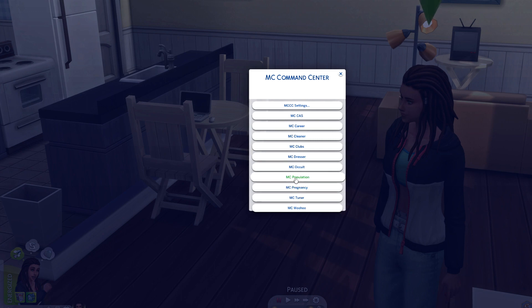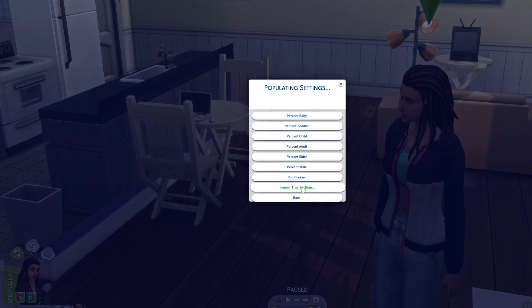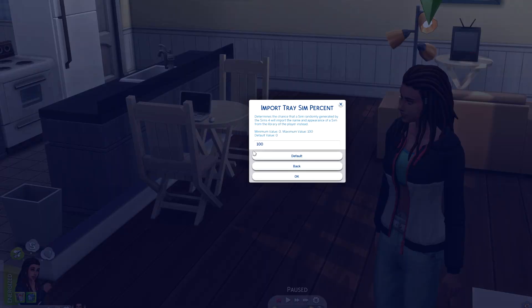The biggest thing I use this mod for is to keep my town populated with the current townies already in the game — specifically my own sims from my gallery, not EA townies, because they never come out looking good. So under MC Population, go to Populating Settings, and right here under Import Tray Settings, set Import Tray Percent to 100%. That way when new townies come in, they're my sims from the gallery.